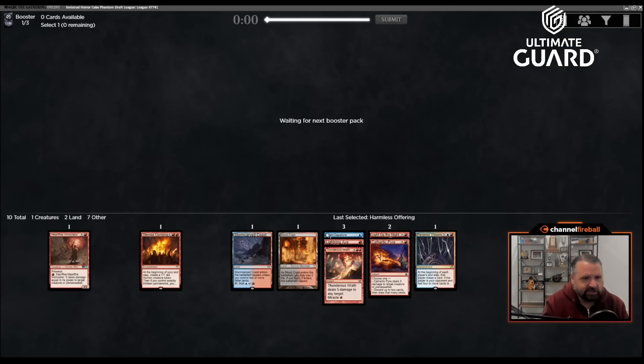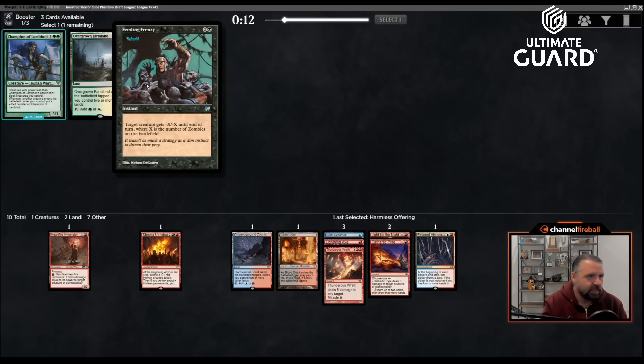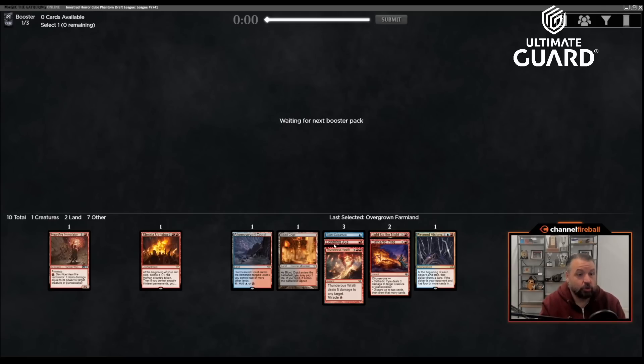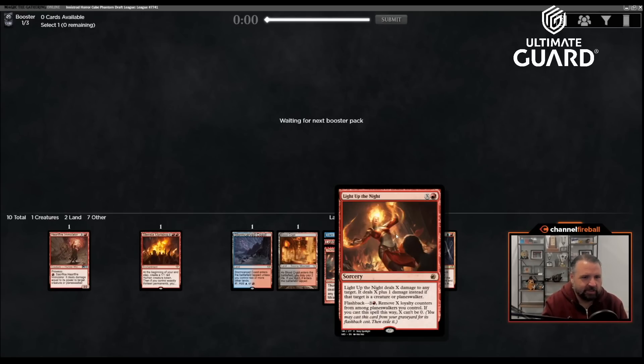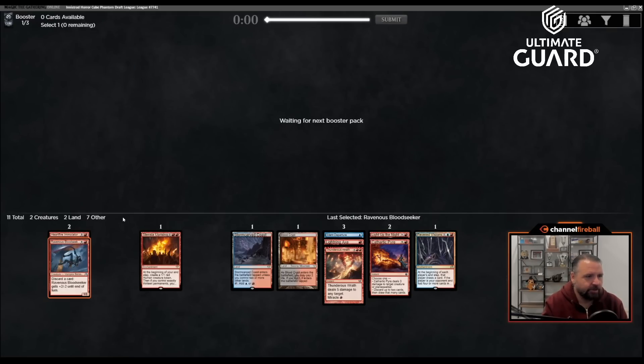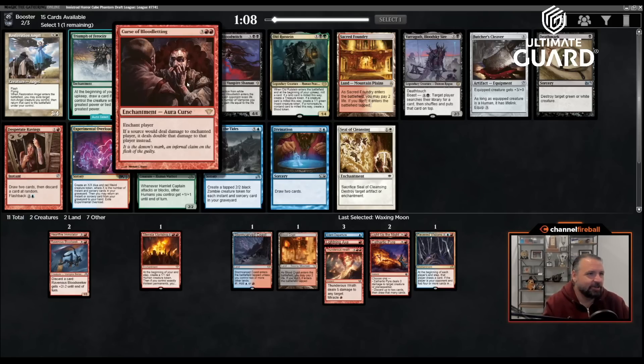My only blue cards are Fevered Visions and Silent Departure, but those are both pretty good. I kind of expect blue to be on theme for this strategy. There's Feeding Frenzy — seems pretty bad — so I'll just take the land. Looking to pick up card draw. Fevered Visions gives card parity, but with cheaper spells you can get advantage. A planeswalker would be kind of funny because of Light Up the Night to flash back. I'll take the Blood Seeker — now I have three discard outlets, so madness cards could be interesting.